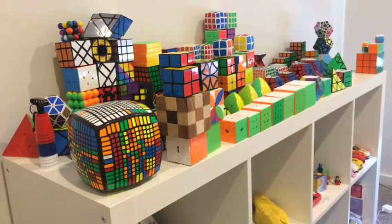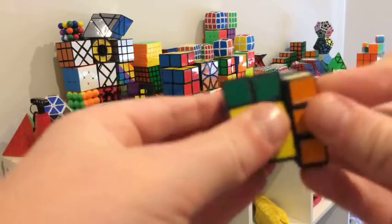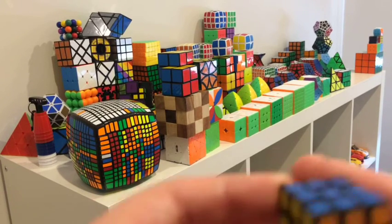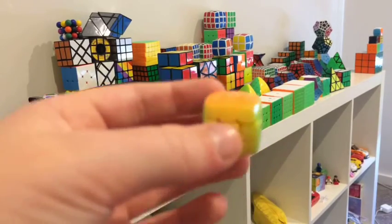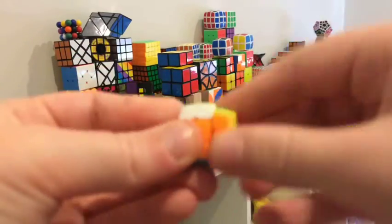The YuXin keychain easily beats out my Little Magic, which turns really bad — I don't know why. Next we have the QiYi pillow 3x3. We have the Moyu Thousander with stickers on it, and this dollar store one I found in a Japanese claw machine. We also have my tiny Rubik's mini cube and my tiny YJ — one of the most recent ones out there.